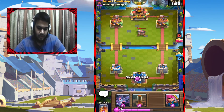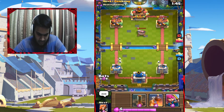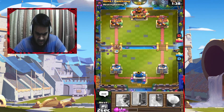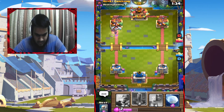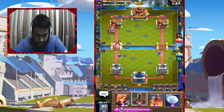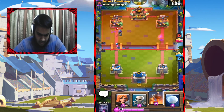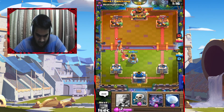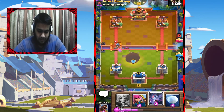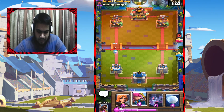Skeletons in the back. Bats. Split Archers — the Bridge Spam is annoying, he did not cycle back to Cannon yet. I feel like Earthquake on all of this — the Cannon, the tower, and the Musketeer. Bomb Tower. Skeletons. We can even get a hit. This deck is really built for a higher level of gameplay just because of the type of cards in it.